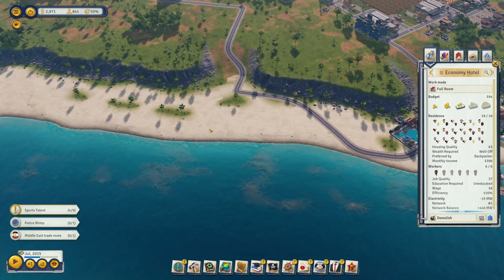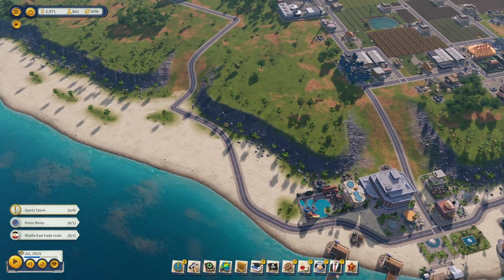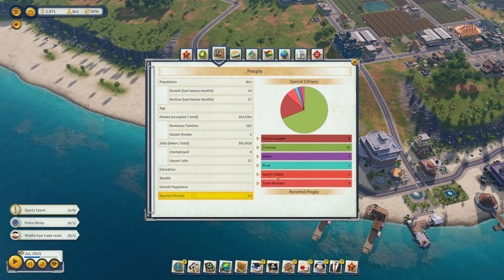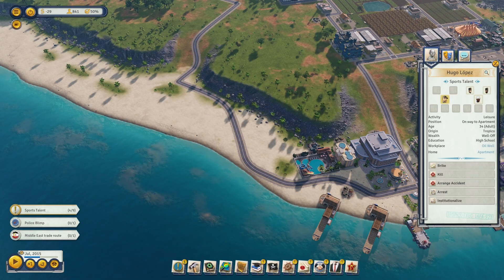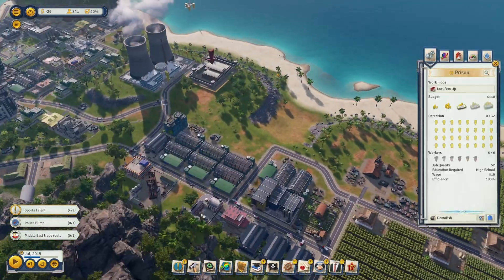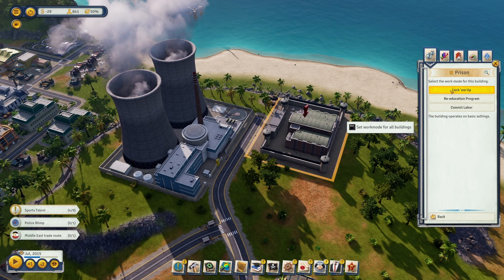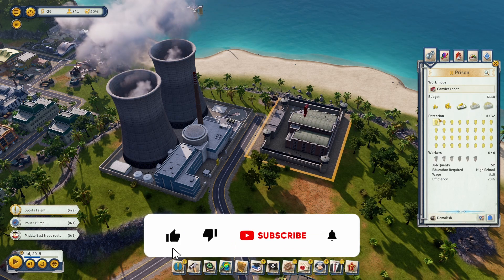We've bribed a couple of sports talent to become team members. Let's go ahead and start on this main quest. I'll go to the almanac under special citizens — we have one sports talent here that we need to bribe and several criminals. I have a prison, so I can start locking people up, and if I change the work mode to convict labor we can start making money from anyone in the prison.